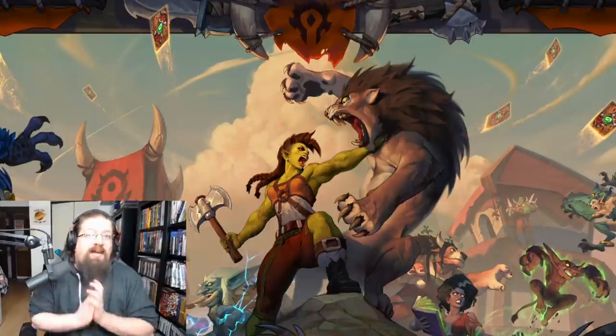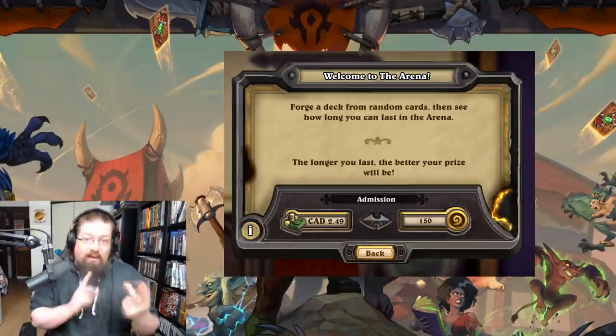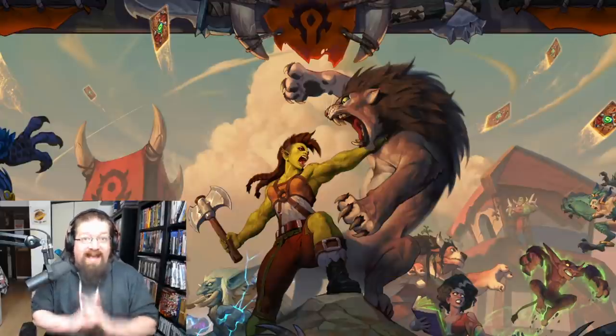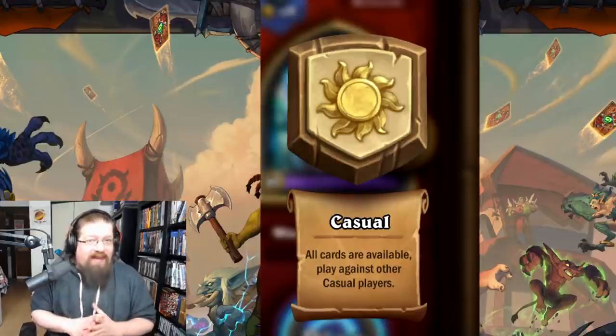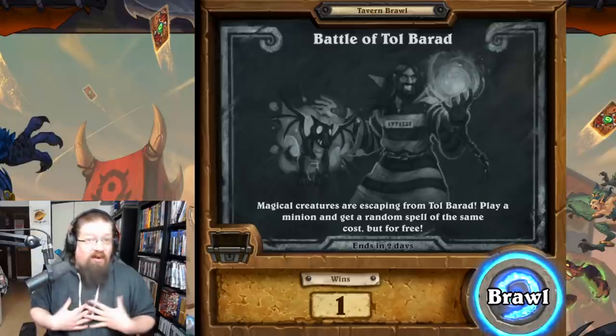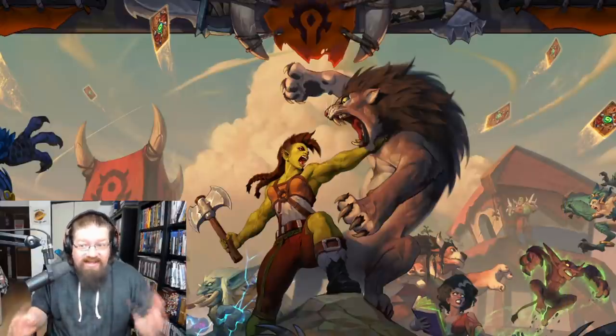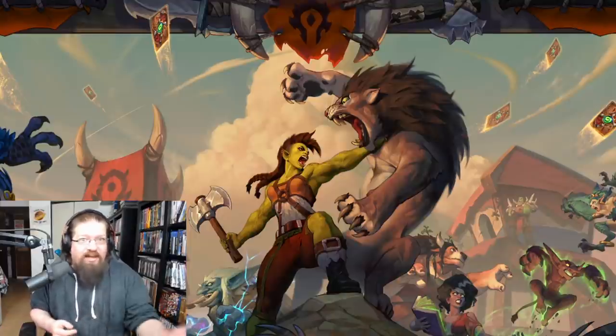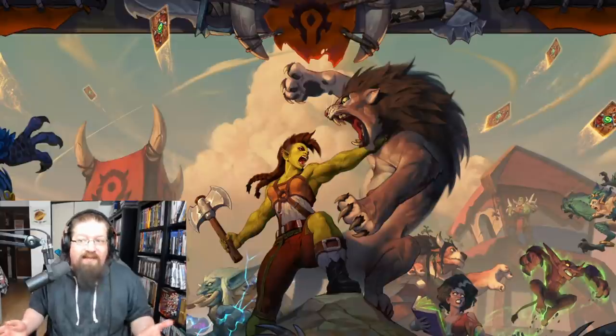All achievements can be completed on either ladder, arena, or duels — in duels, either the free mode or heroic mode where you pay gold or use a tavern ticket. They cannot be completed in casual, friendly matches, or tavern brawl. One tip: if you are missing a key legendary or epic, you can try arena or duels. Draft them there because you don't have to actually own them to draft them. Do free duels runs over and over until you draft the card you're looking for.